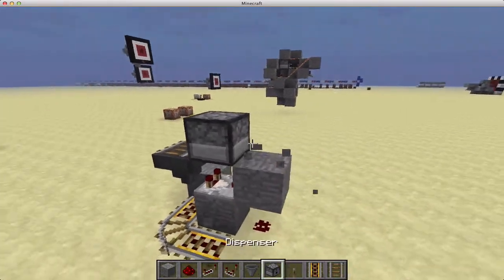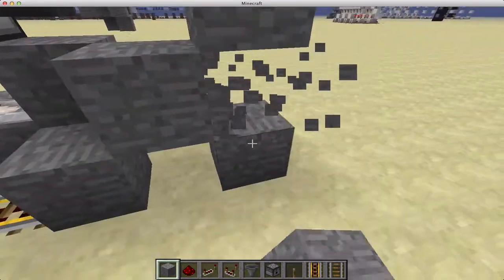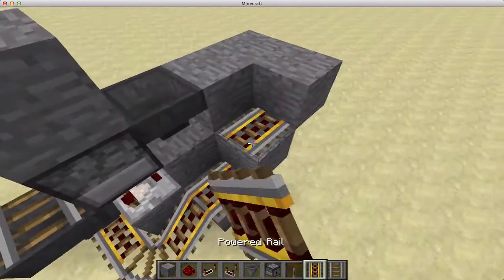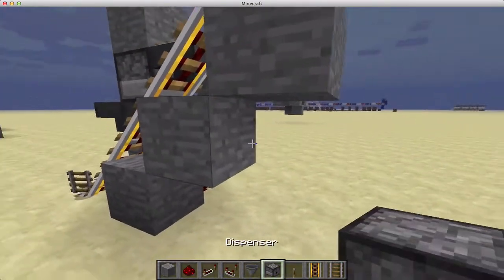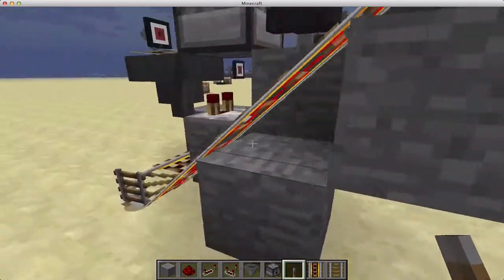Then we need a hopper going into this dispenser. Now we build the track up like this and wrap around like this, and then put powered rail up here, regular rail wrapping around the corner, and then powered rail. We'll just take a lever right here on this block — make sure it's this block to power this rail. Otherwise you'll be powering this dust also, and it will not work.